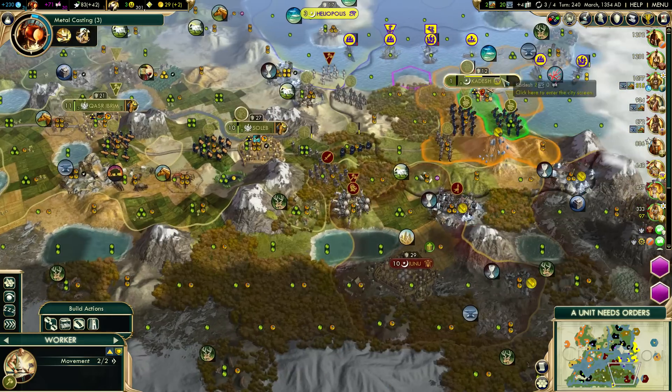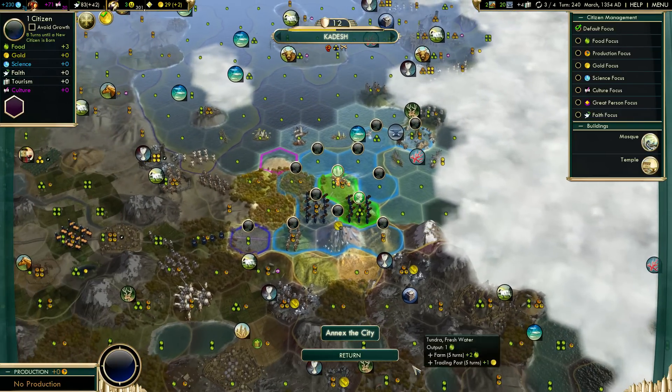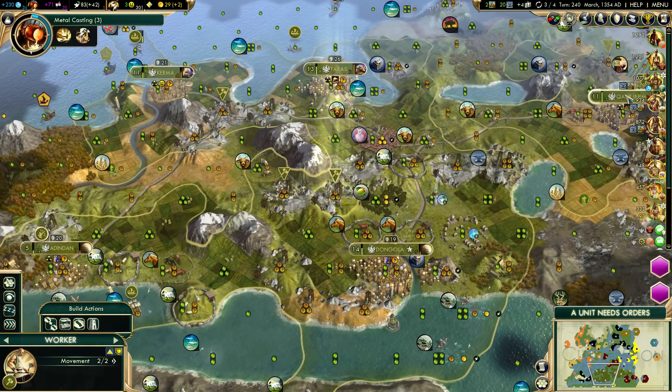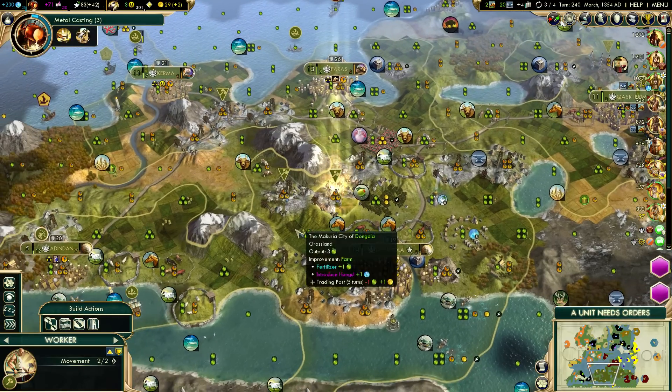We have 20 iron right now, which is nice. But we are going to need that for ships eventually. Though honestly, we may need to sell that first just to give us money and then put it off for ships later. I'm not entirely certain how we're going to go with that - depending on how desperate we get for cash.